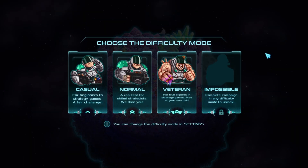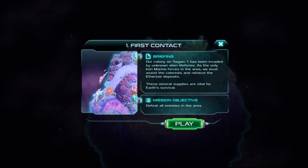Choose difficulty mode — I guess we'll just go for normal for now. Who knows? I have no clue what to expect, I literally have no idea. First contact! Our colony on Sagan-1 has been invaded by unknown alien lifeforms. As the only Iron Marine forces in the area, we must assist the colonists and retrieve the Ethereum deposits. Those mineral supplies are vital for Earth's survival. And, you know, the colonists' lives I guess are important too — but the mineral supplies are vital. If you manage to save some people, that's nice — I guess then we can have more people to mine.